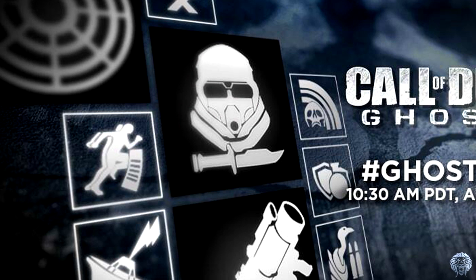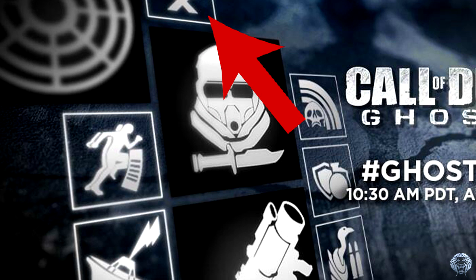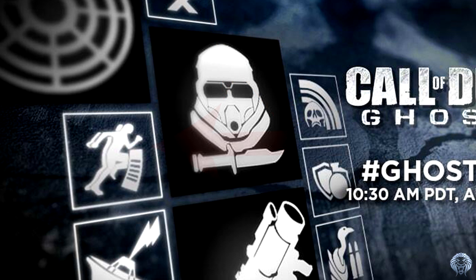Moving on, the next perk image is cut off at the top so we can't fully see it, but we can tell it's going to be something that cancels out, stops, or disables something else. Maybe it's like Dead Silence and it stops people from hearing your footsteps — but whatever it is, this is going to be something that negates another ability.